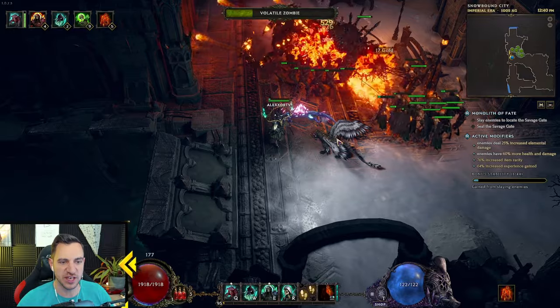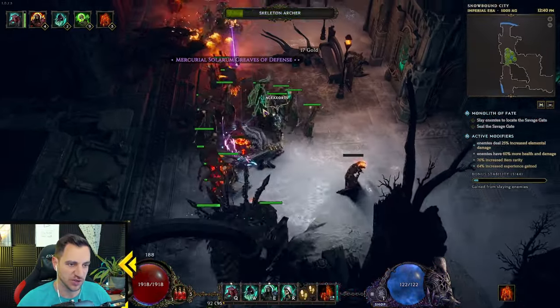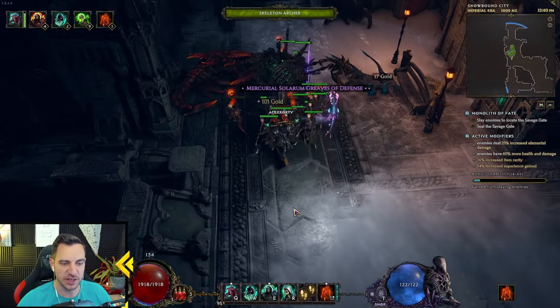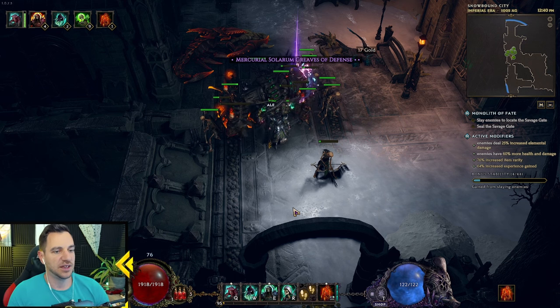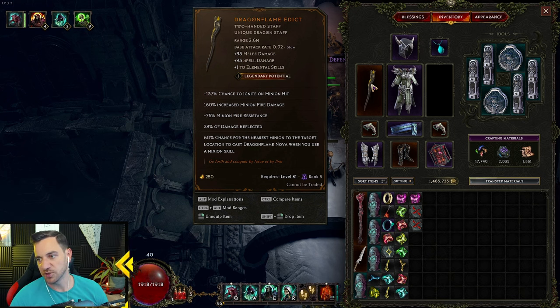You've got to get used to it because they will be dying all the time — that is fine. You basically have your big guy, your tank, and then you have the other guys which are shooting all the arrows all the time and the mages. So if you want to have a fire explosive minion build, this one is it. And it's using this one weapon: Dragon Flame Edict.